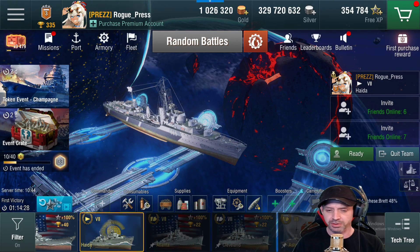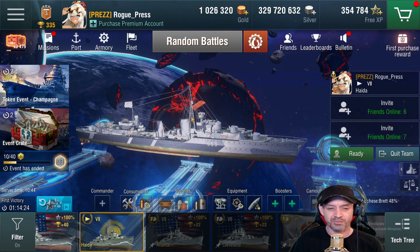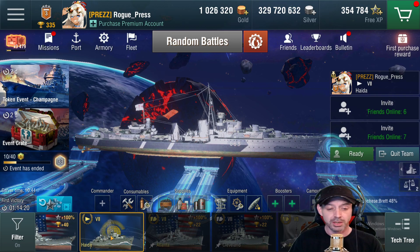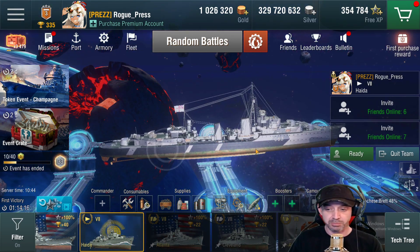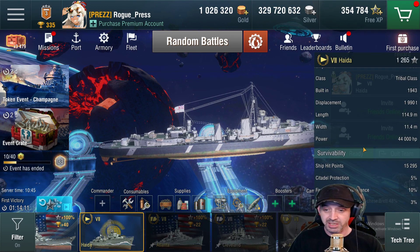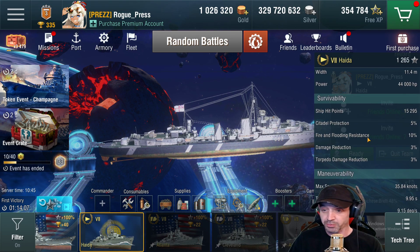The first one I'm going to talk about is coming out on the Blitz Pass itself, and it's the first Tier 7 we've seen on the Blitz Pass since it's been out. It's a one-off type deal and it's pretty good. It was built in 1943.